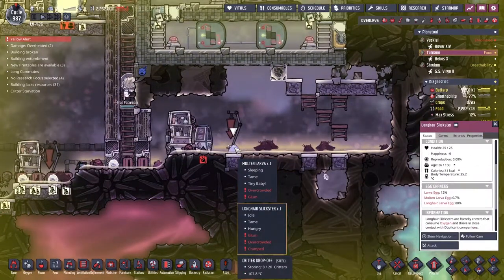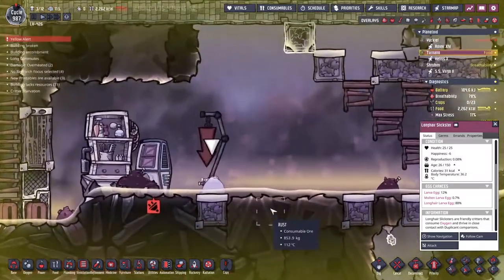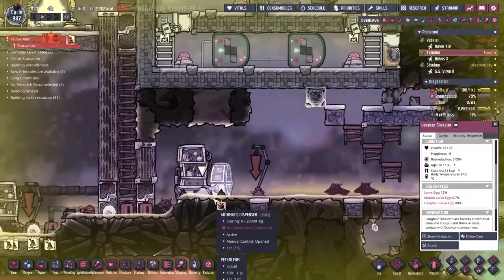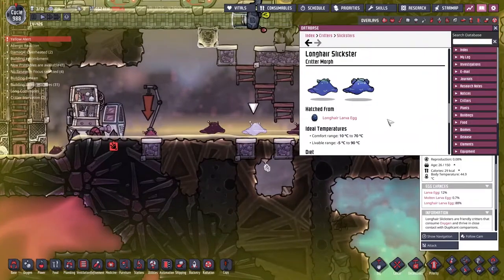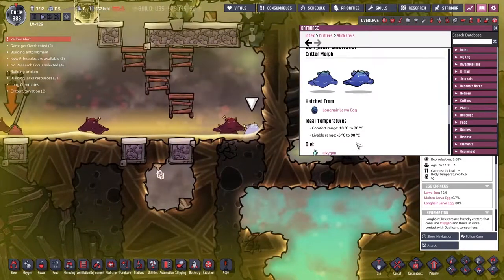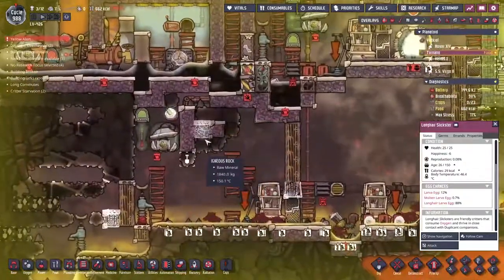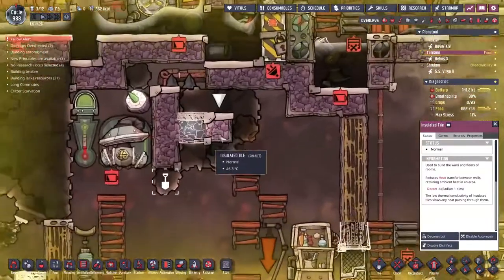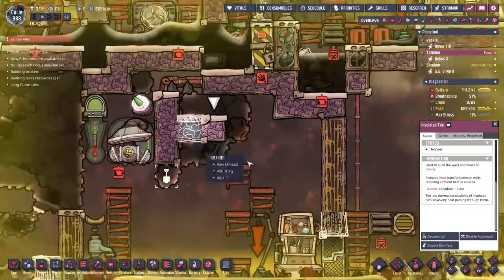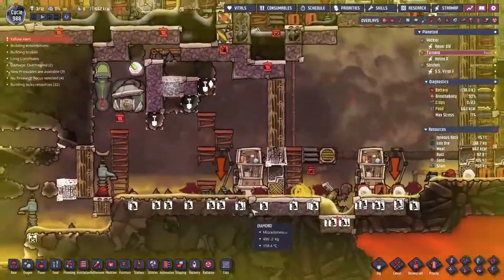We're going to hang around here and watch this long-haired slickster as his body temperature rises and see if this is a quicker way to kill them — I know, horrific. We're already up to 44 degrees; according to the data it is livable all the way up to 90, so that's going to take a little bit of time. We've already built some insulated tile and we've got a bunch of steam back there we're dealing with.